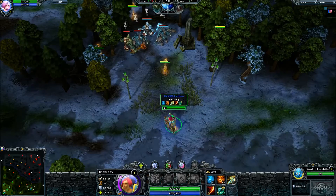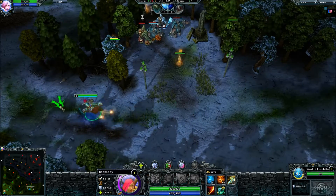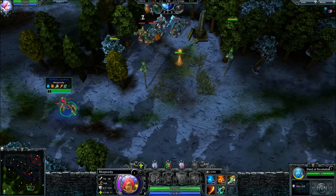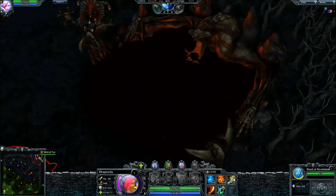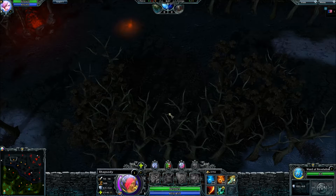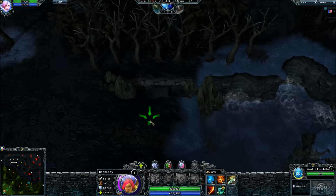So that's the first thing you should be doing right at the start of the game - running down here with your lane partner and warding the pool camp. If you're Hellborn you're running down and warding this camp, and if you're Legion you want to be running up and warding this camp. It's the same thing up here which I'll run up and show you quickly.